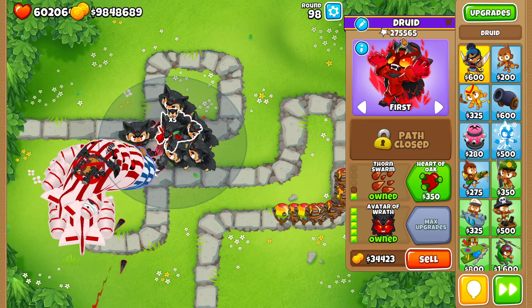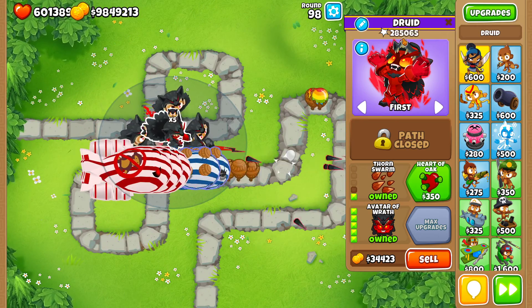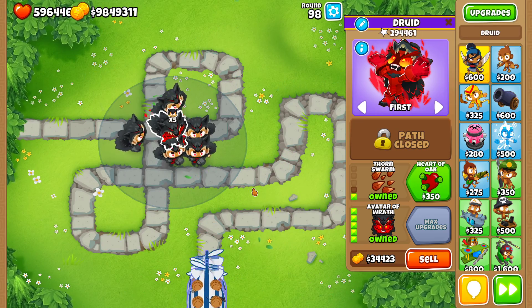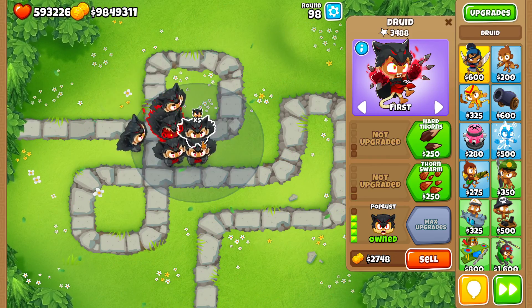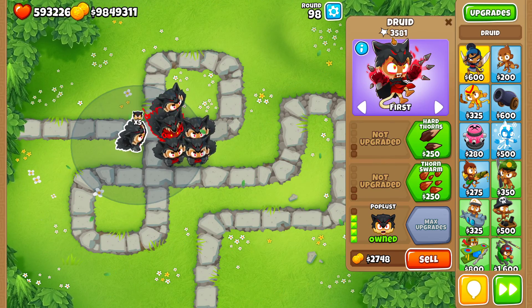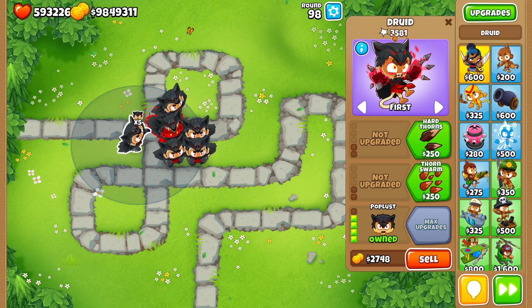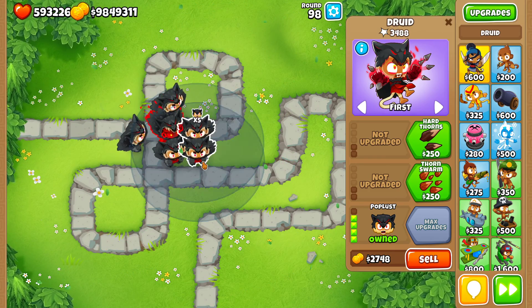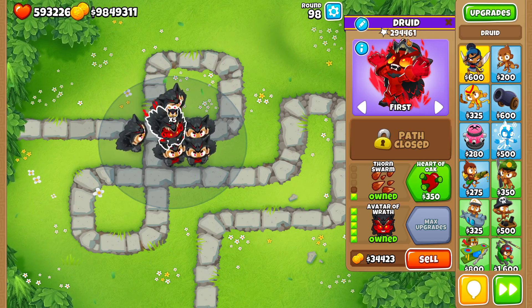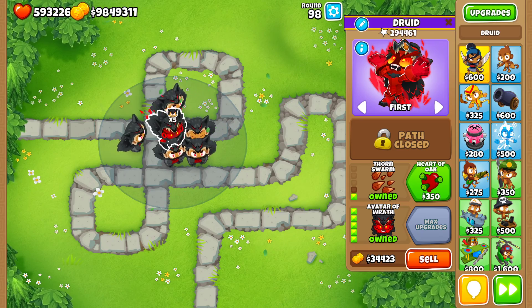That's a lot of pops gained — almost 100,000 more pops, more than 100,000 pops gained in just a single round with just these poplars. You can see how much stronger the Avatar of Wrath becomes. Of course these small druids still did some damage — about 3,500 each — so pretty similar in terms of their own contribution. But the main Avatar of Wrath itself dealt 106,000 more pops compared to when it was alone. That's a huge increase.